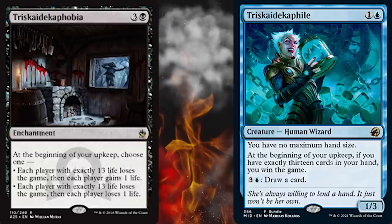It is the beginning of your upkeep, so they will have one full turn cycle in theory — unless somebody finds a way to flash it in. It has absolutely no evasion and doesn't have the highest toughness, but if they have 13 cards in their hand and they're playing blue, they're probably going to counterspell your removal, which means this card is going to be incredibly obnoxious. Wizards knows by now that the community hates alternate win cons — they hated Approach of the Second Sun, they hate the color blue. Why would you design this?